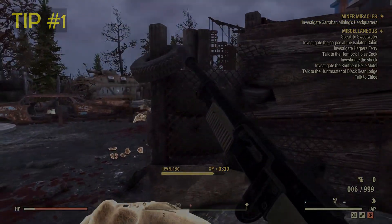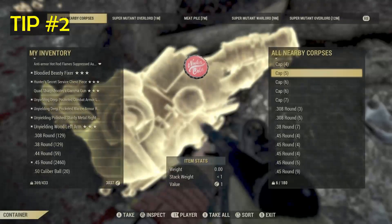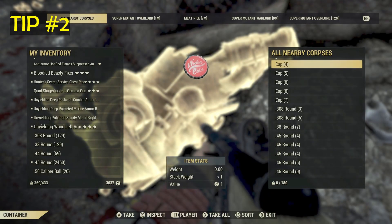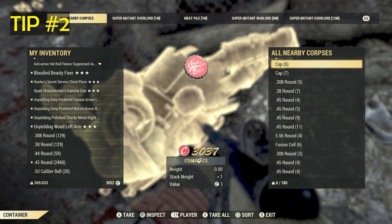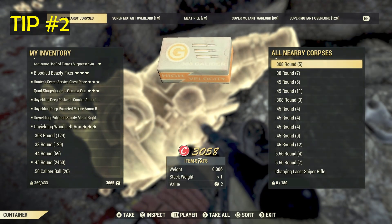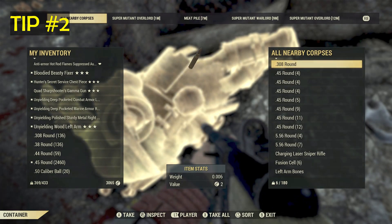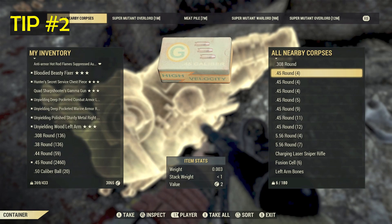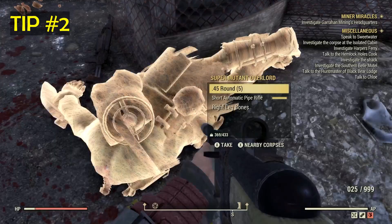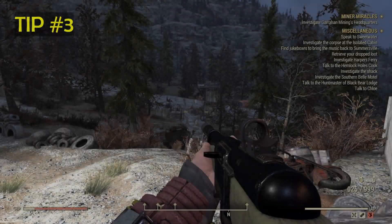Now let's head on to tip 2. Whenever you get rid of any mob like super mutants or stuff, make sure to actually check out what they have dropped, because they drop back the ammo that you have used. This is a really efficient way so that you do not have to always spend resources on ammo. They also drop other weapons that you could later scrap for resources.